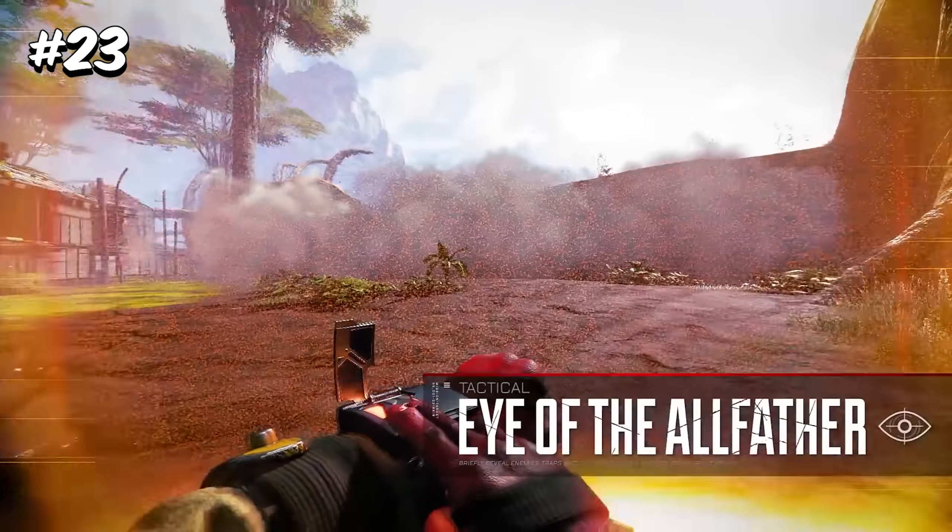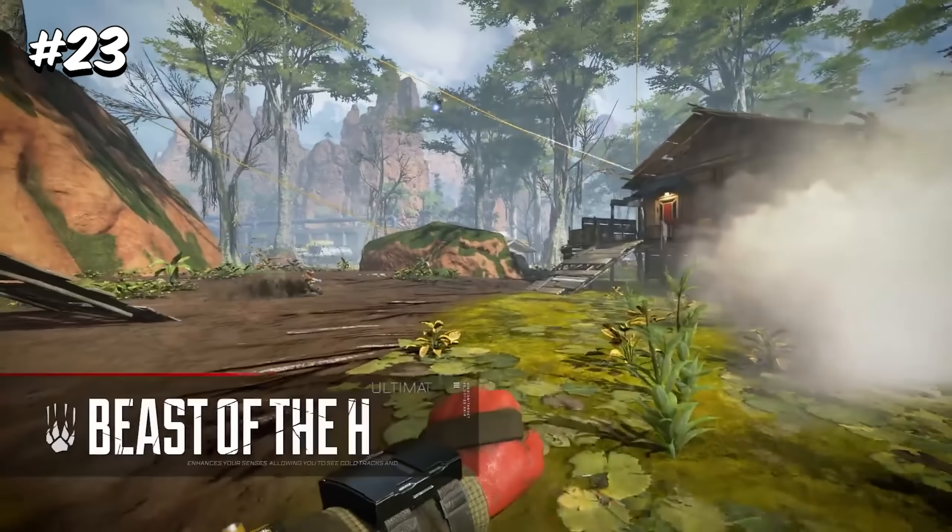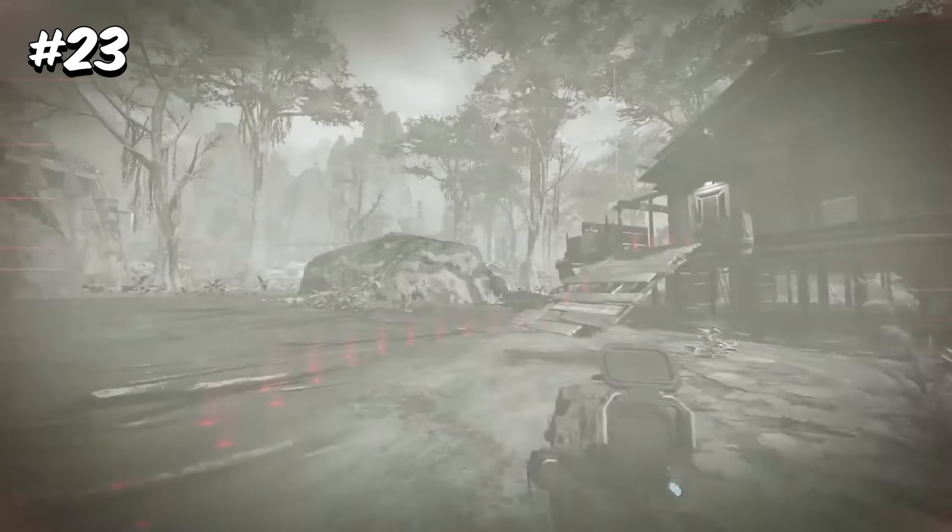Bloodhound's tactical used to not show enemies in real time when scanned. Instead, it would light up tracks and show a static ghost of where the enemy had been.